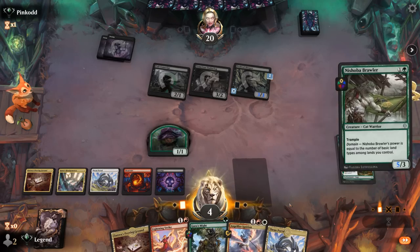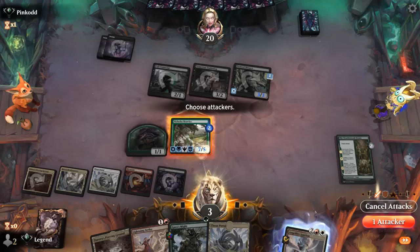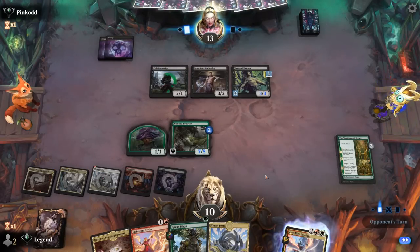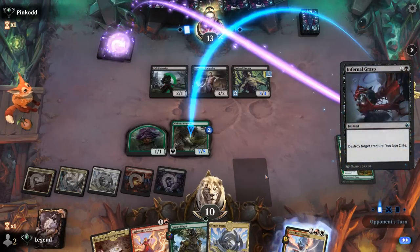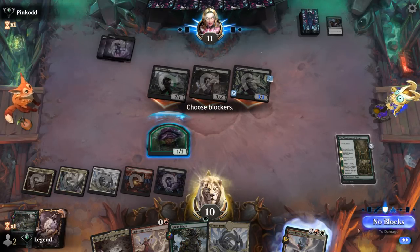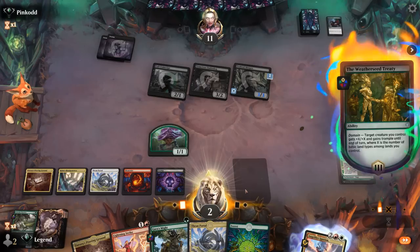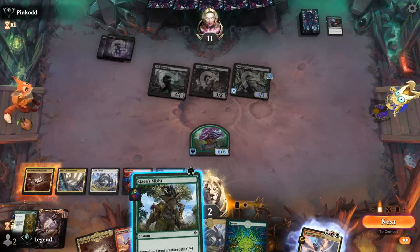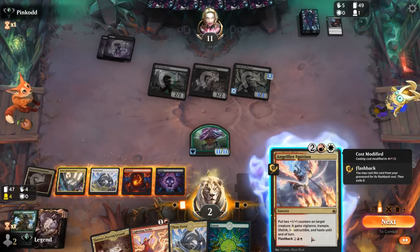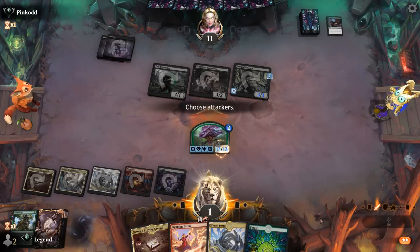We play Brawler and Ignition — back up to ten. We hope they can't kill it, but even if they do we can still pump our Saproling. Infernal Grasp costs them two life. We take eight, pump our Saproling, and Gaia's Mite is another five — so that's already lethal. But we still had nice tools such as Ignition to gain 13 life right back.